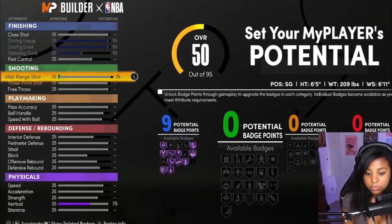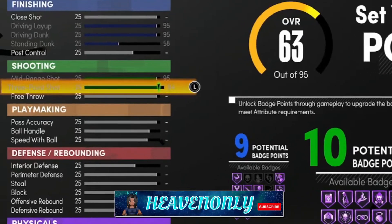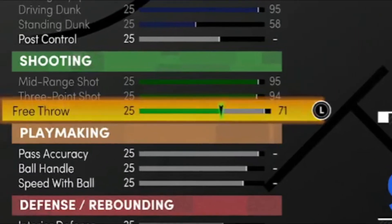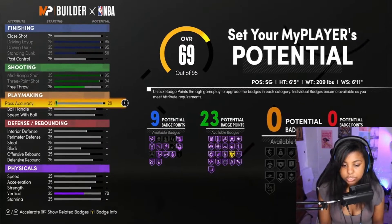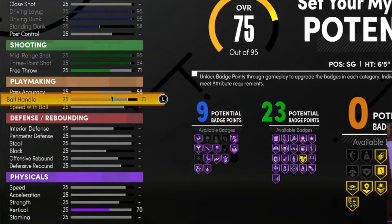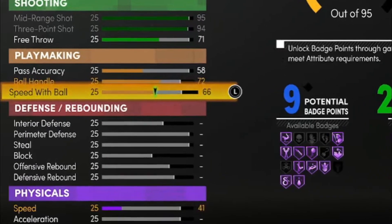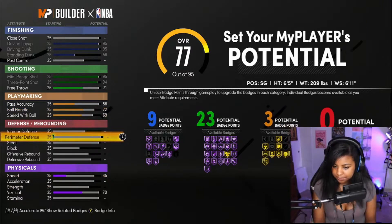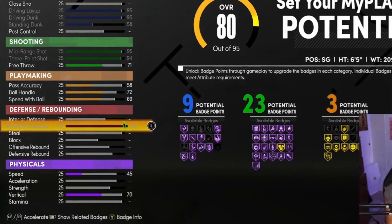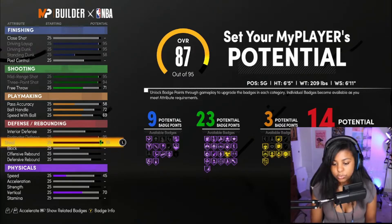Then going down to mid-range — that's going to be maxed out. Three-point shot is going to be maxed out. Three-point is at 94 because that's the cap. Free throw is going to be at 71. Pass accuracy we're going to do 58, ball handle 72, speed with ball 69. For defense, we're only having perimeter maxed out and steal maxed out, with just one point on block.